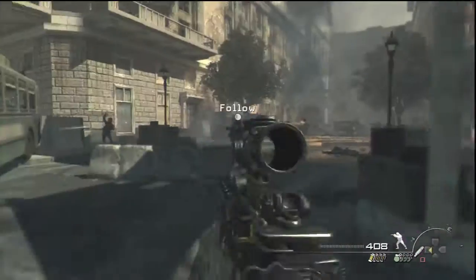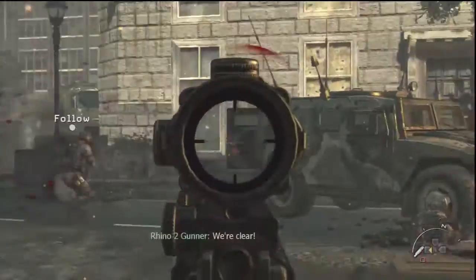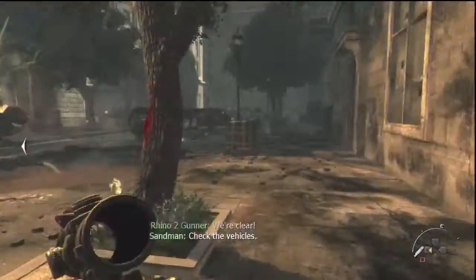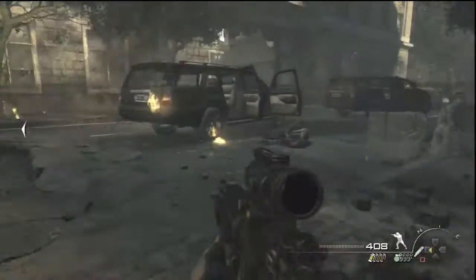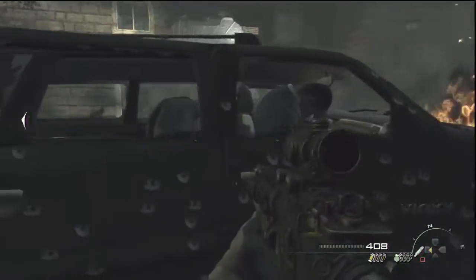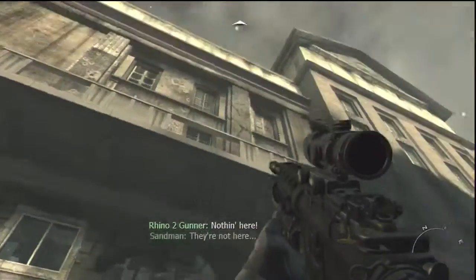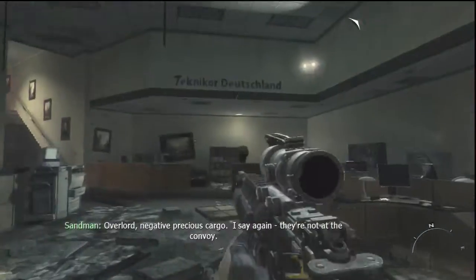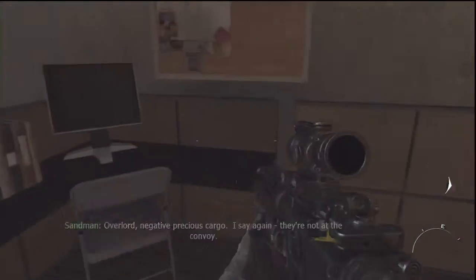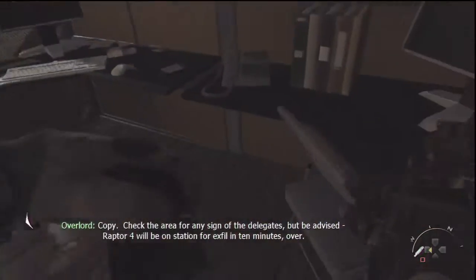The third and final Intel location in Goalposts: go towards the two jeeps right here, then go into this bank — I think it's a bank. This is also one of the places where I don't show you the Intel physically because I already took it. Go into the bank, then go to the right-hand side and it'll be right there. That's Intel location number three, the final one in Goalposts.